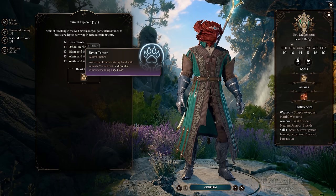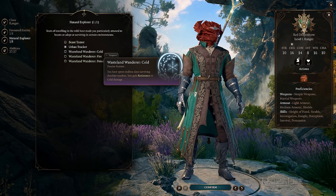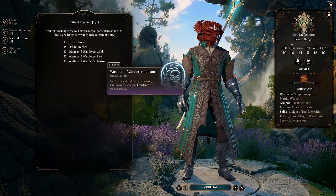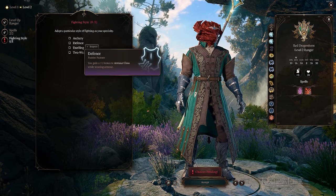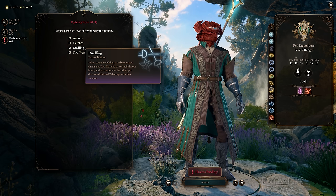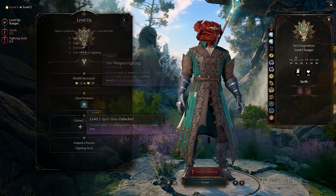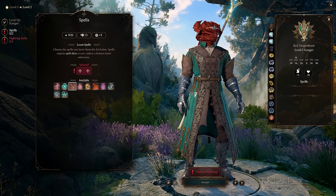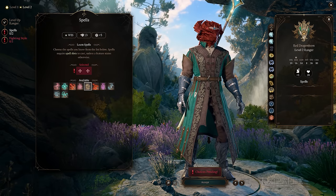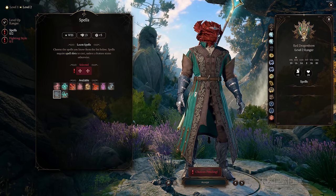Rangers also choose 1 from the Natural Explorer list at level 1, which either lets them cast Find Familiar without a spell slot, gives Sleight of Hand proficiency, or grants Damage Resistance from one of 3 damage types — and you get 2 more of these as you level up. At level 2, Rangers choose 1 Fighting Style from a list of 4, missing Great Weapon Fighting and Protection, making them less likely to use a two-handed weapon or shield. They also gain the ability to cast spells, gaining 2 level 1 spell slots and 2 spells. If you don't have at least 14 Wisdom, I highly recommend selecting spells that target friendlies rather than enemies.